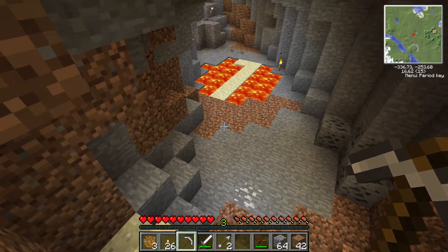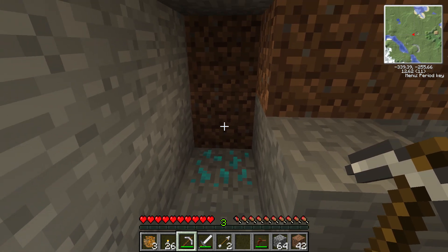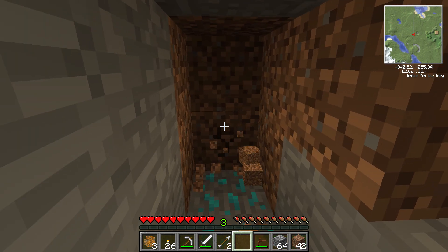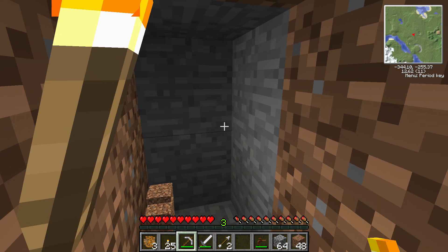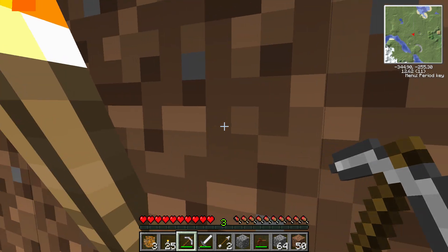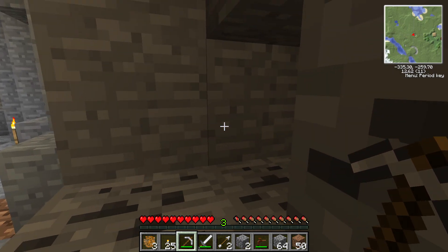Back into the mines for some strip mining. That diamond was there before - that's not diamonds. I need another shovel which I can't make with one stick. Why is there so much dirt down here? Luckily we've got 26 torches now. Let's do the old-fashioned strip mining technique - I think that's the old-fashioned strip mining technique.